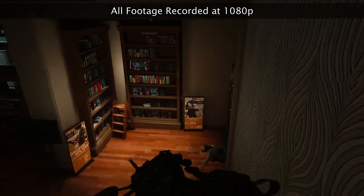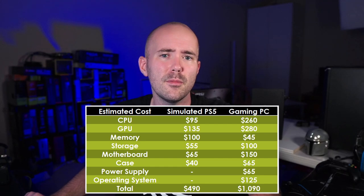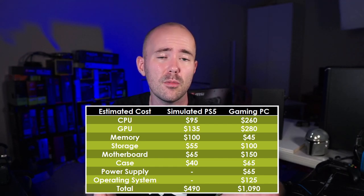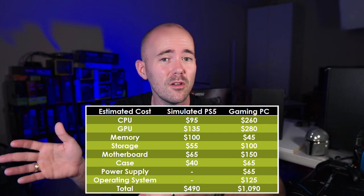What do y'all think about that performance? I am quite amazed that on some of the games we are able to actually hit 4K 60 frames per second, and that lends credence to just how good this PlayStation 5 can be with the proper optimizations and the proper software support. So with all the performance in mind, let's talk about price. All in on this gaming computer, we are sitting at right around $1,100. There's a little wiggle room there depending on when or where you buy, but for the amount of performance we're getting out of that PlayStation compared to this computer, there's a lot of stuff going on.